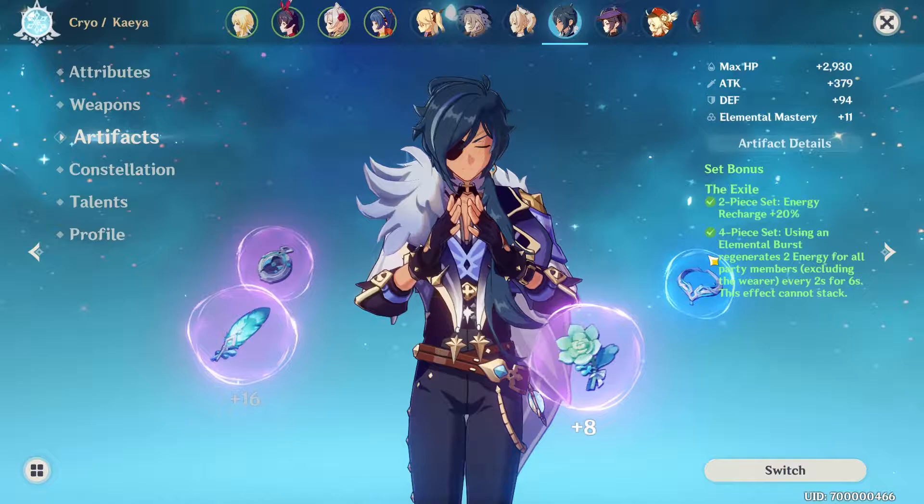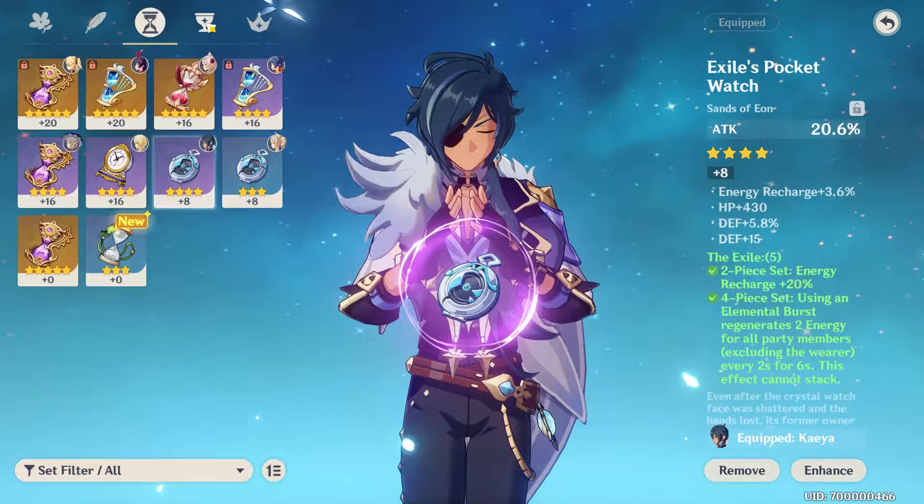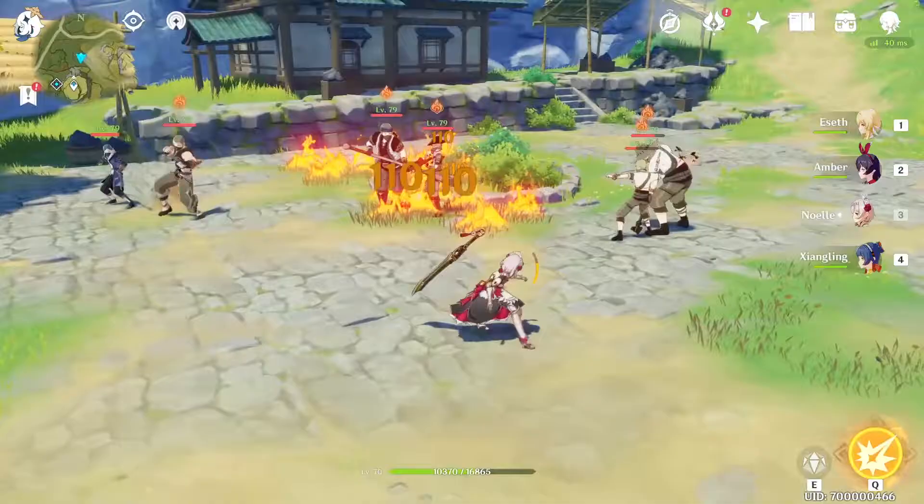Next one is Kaeya, who I only really bring out to deal with Electro Fatui. I'm not really concerned about him being able to do any damage, but I would prefer if his Q was available as often as possible. Like Amber, he's been on an Exile set for forever for that reason alone, and I've been thinking of upgrading to a Noblesse Oblige set for a nice 20% team-wide Attack buff. Stats-wise I don't think they matter that much, as long as there's an Energy Recharge Sands.